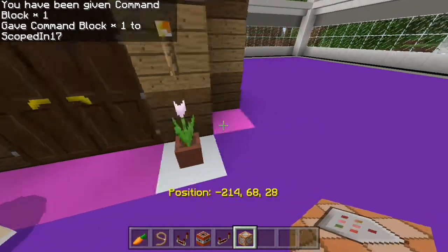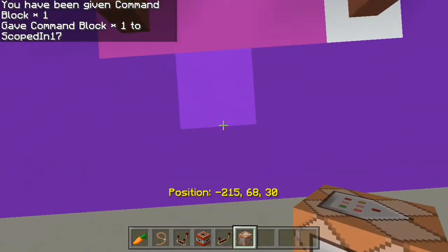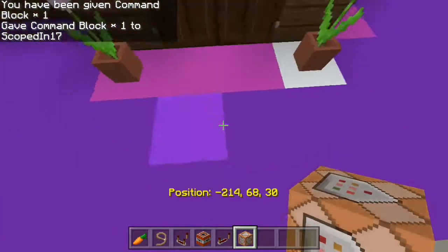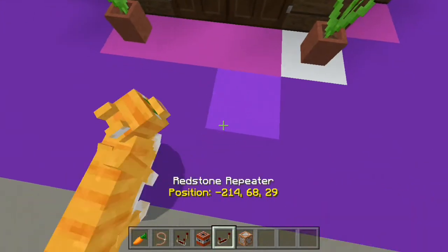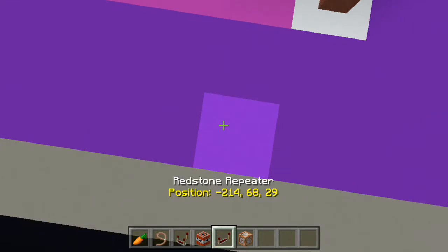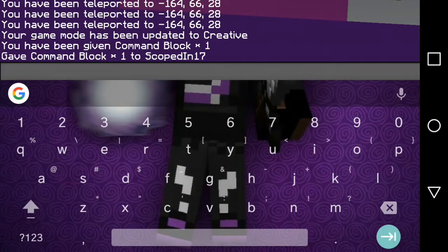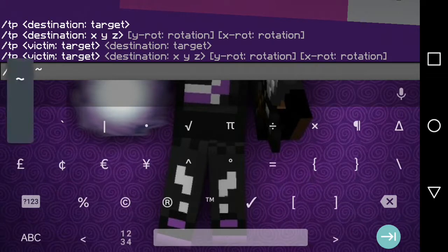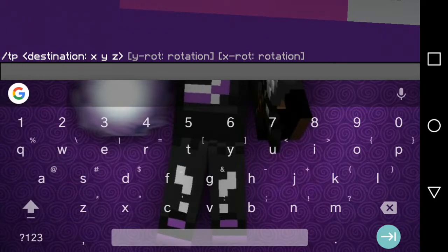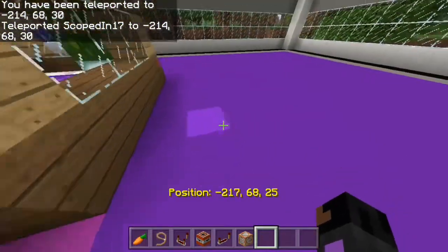First you are going to get the coordinates for your doorstep — well, for where you want to block TNT and all the other stuff. I'm going to get the coordinates by using /tp and then three tilde symbols. I have no idea what they're called, I just call them squeezy lines. So I actually got the coordinates.